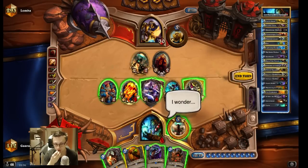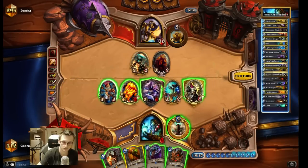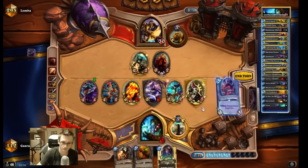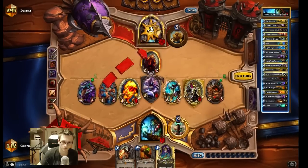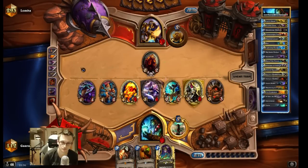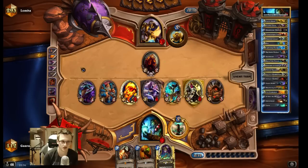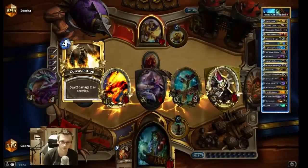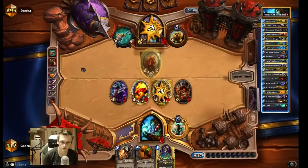I definitely have to heal here, it's too scary. Alright, I have no way to kill Tirion. Maybe defensive Alexxstrasza, but he is holding two cards for a long time so I feel like he has BGH. Oh that's powerful — second Consecration, Egg, Taunt. Very powerful as well.